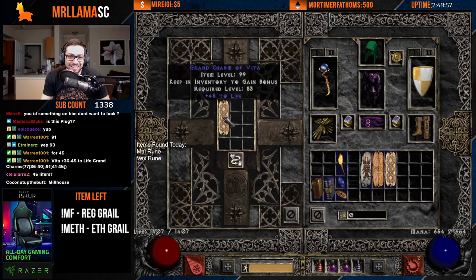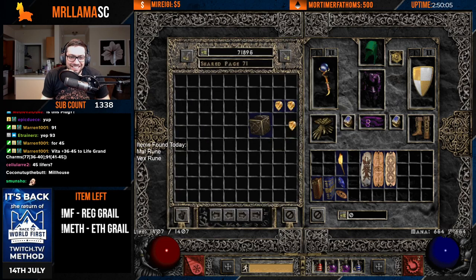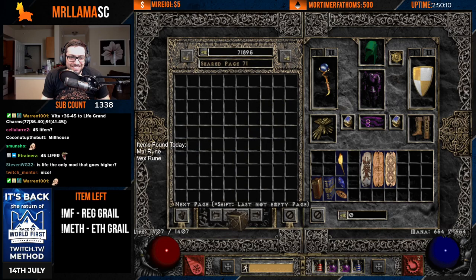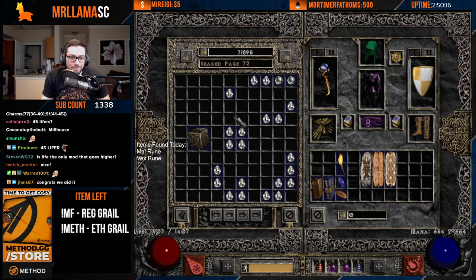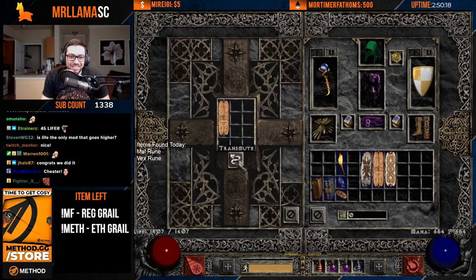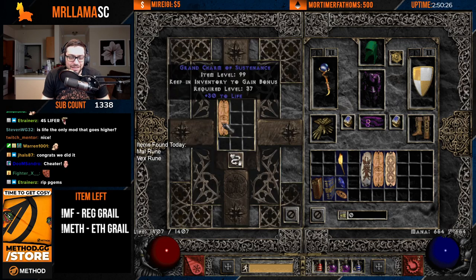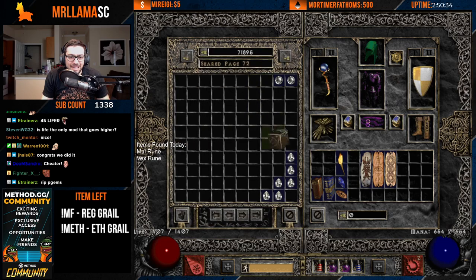And there you go - there is 45 life. If only that had a skill on it. Gosh dang it. That hurts. We did it, chat! Congratulations! Now, it's actually going to have a slightly less chance to roll a skiller than a lower level charm, because it can roll literally any affix. So the odds of that have gone down.